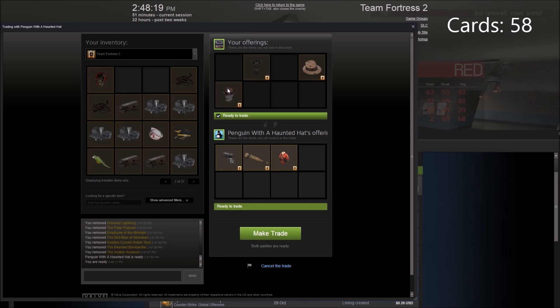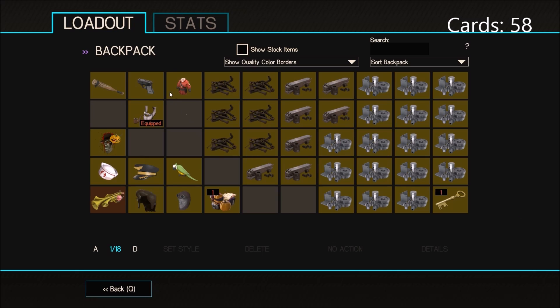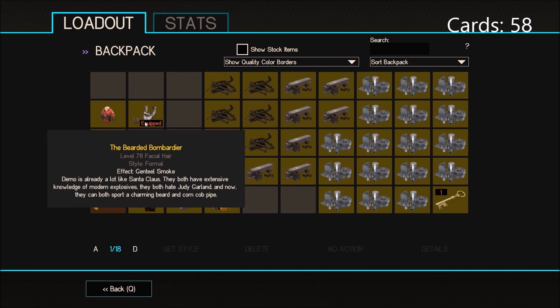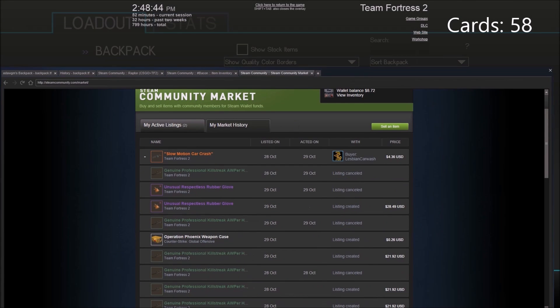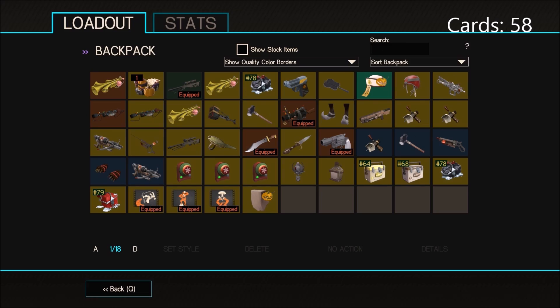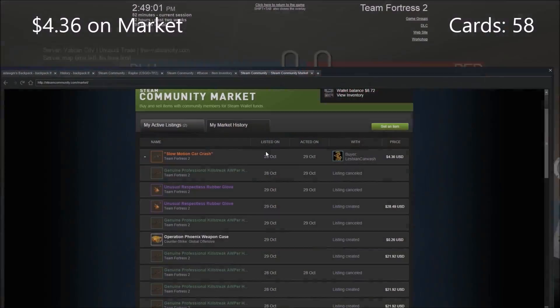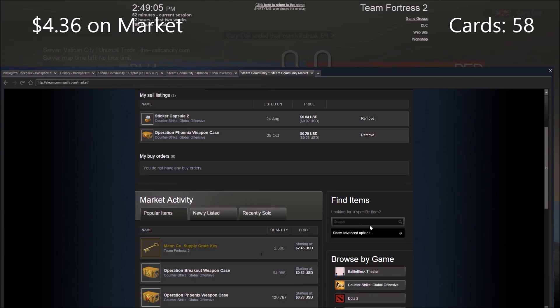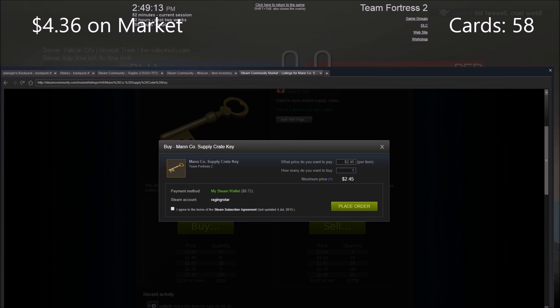We're selling the Dark Age Defender, the Belgium Detective, and the Fed-Fine Fedora for an Antarctic Parker and Tuck Parker. We also did a spy grab rock-paper-scissors for those two weapons. All together it was worth 7.33 — so that's about one key. Our scatter gun also sold, so we've got 4.36 USD in the bank. Keys are expensive right now at 2.45, so I'll place a buy order at 2.35 and buy one when they come down.